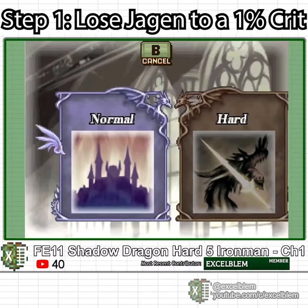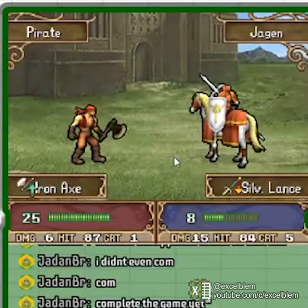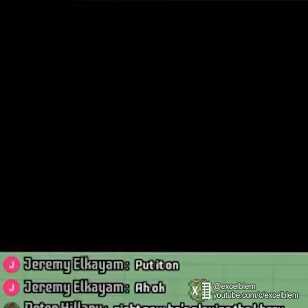For Chapter 1 of Shadow Dragon Hard 5 Iron Man, I decide to put Jaegon on the fort in the hopes that he does not get hit by a 1% critical — but he does. I then accidentally mess up my unit placements and get Abel killed by a pirate.